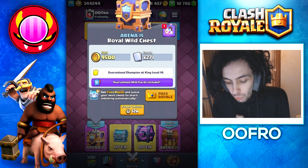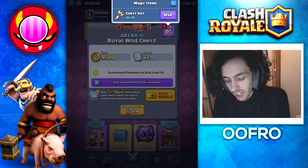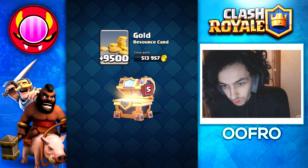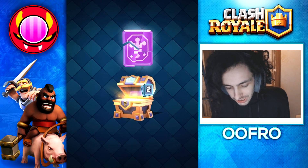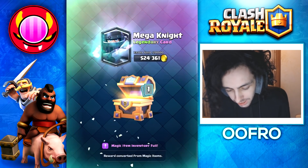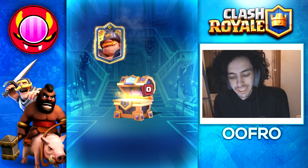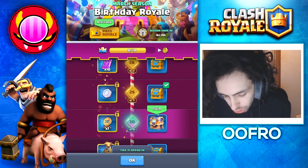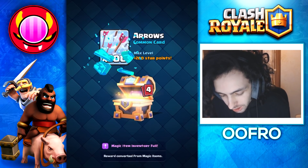I've actually been saving a Royal Wild Chest because I knew there was going to be a new champion. A Royal Wild Chest guarantees us a champion and we are looking for only one — the Mighty Miner. We get gold, common wild cards into rascals, rare wild cards, epic wild cards into hunters, a legendary wild card into a Mega Knight, and the big one — we get the Mighty Miner, easy unlocked. We also have another Royal Wild Chest from the crown chests, hoping for a second Mighty Miner to level him up.